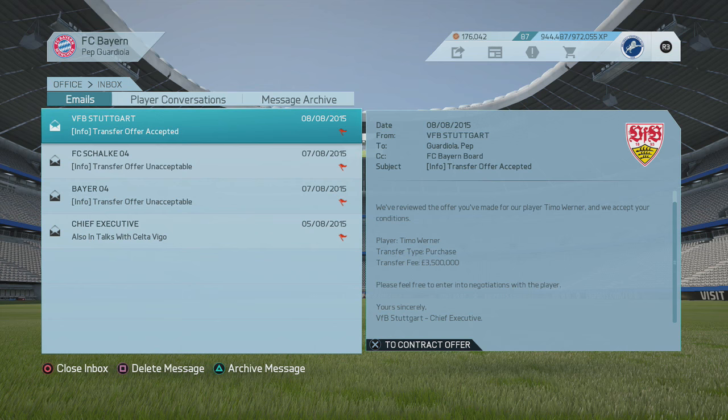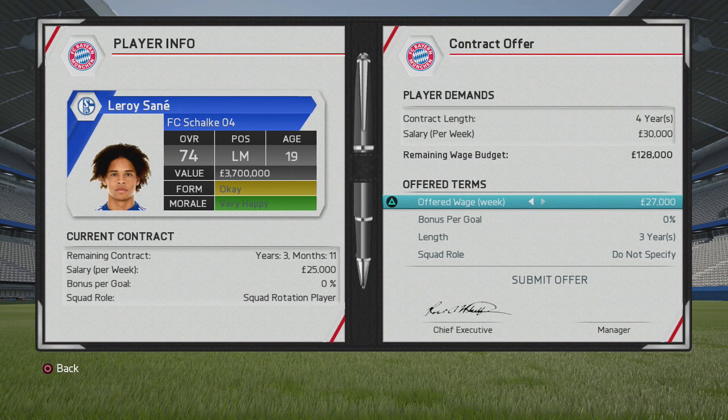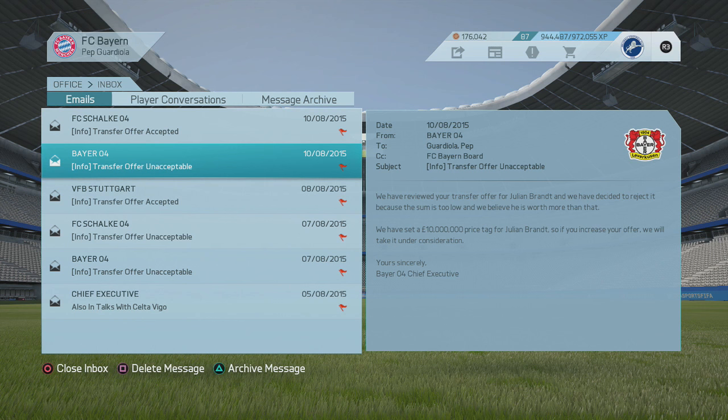The three players to look at are Julian Brandt, Leroy Sané, and Timo Werner. All three are young teenagers, all German, with very decent potential. Julian Brandt has 88 potential, Leroy Sané has 85 potential, and Timo Werner has 84 potential. Bayern Leverkusen were really reluctant to let Brandt go — not a real surprise given his 88 potential.